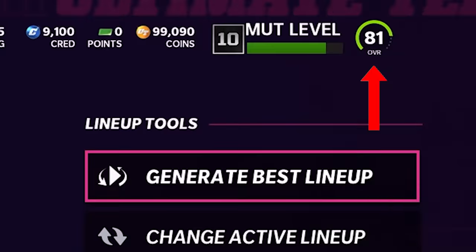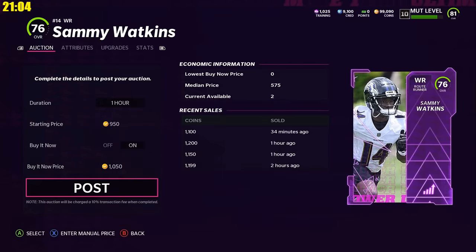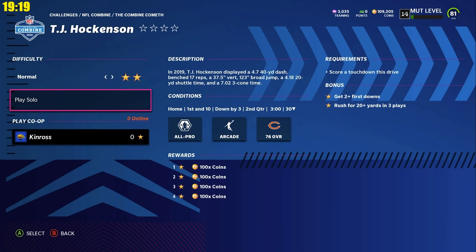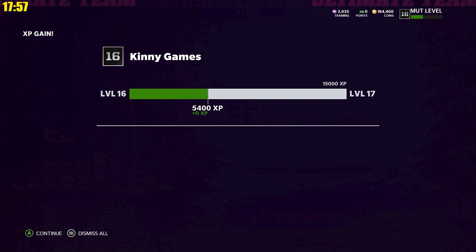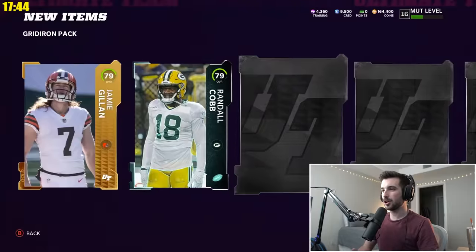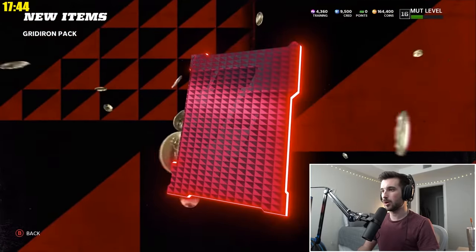After generating our best lineup again, we were actually at 81 overall. After posting these cards, we did the free agency and the combine solos, and we leveled up our account to level 16, unlocking level rewards along the way. At this point, we had a decent amount of packs built up — it was time to open them. Soon enough, we're going to be able to get into some of the much better coin-making methods.